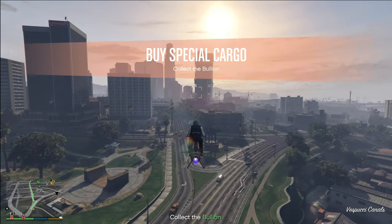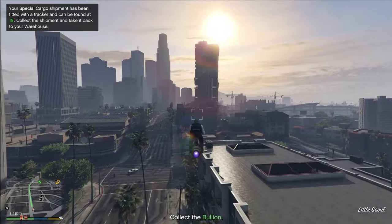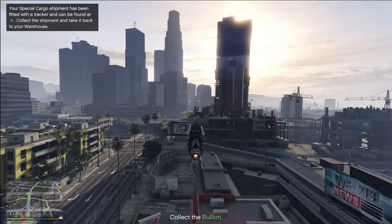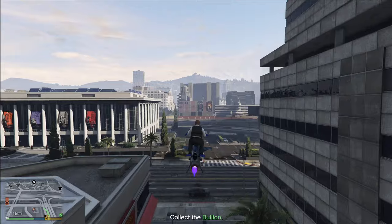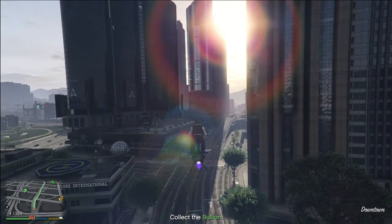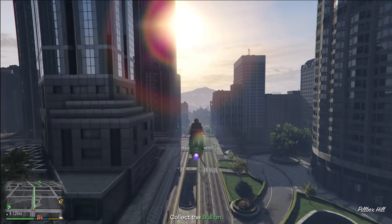You can also store the Oppressor inside your office garage or agency garage. Whenever you do one of those missions, you can call it right out of the garage from your CEO representative. Honestly, there are only two downsides to the Oppressor Mark II — the first one is the price tag.